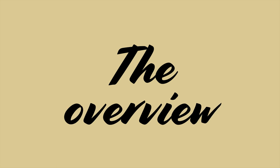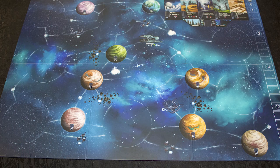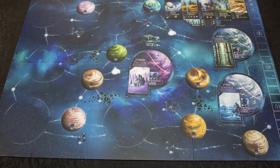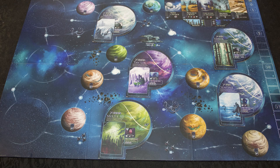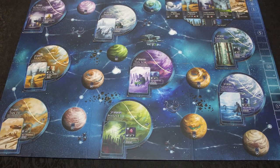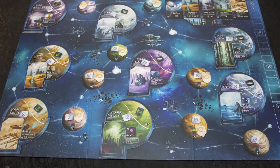With their homeworlds destroyed by a relentless invader, a group of alien species heads out into the void on massive world ships. When they arrive in a previously unknown region of space, the old habits of conquest, control, and domination begin again. Only one can be the true empire of the void.